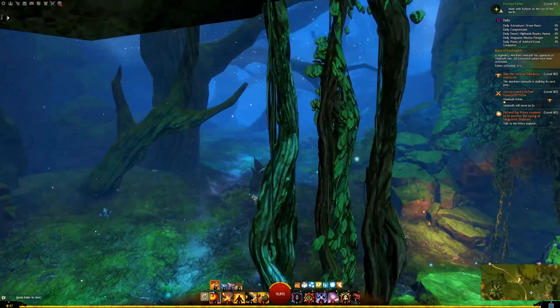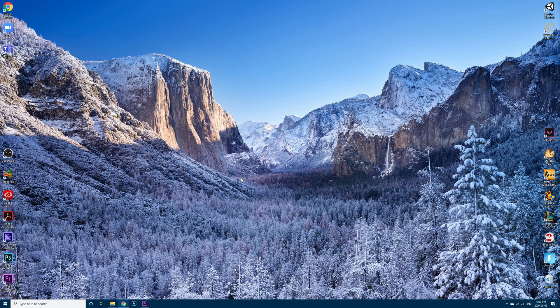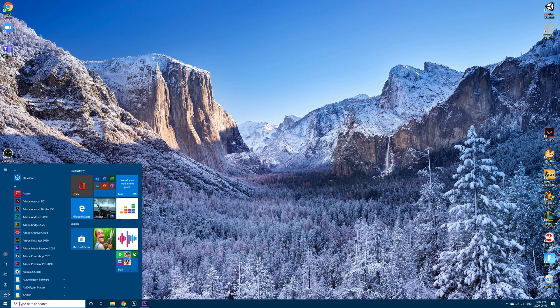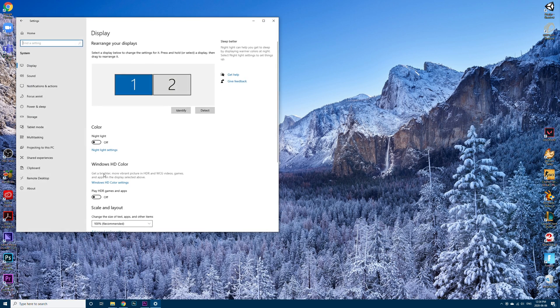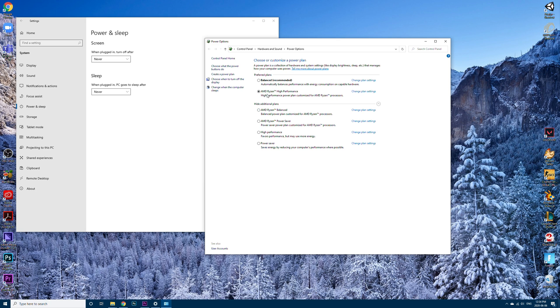By default your system will want to conserve energy, but we are interested in performance. To change this in Windows 10, press Start > Settings > System > Power & Sleep > Additional Power Settings, and change your plan from Balanced to High Performance. Your system may have a customized option such as the AMD Ryzen High Performance plan, which I have enabled. This will allow your hardware to get the power it needs, unleashing better performance.